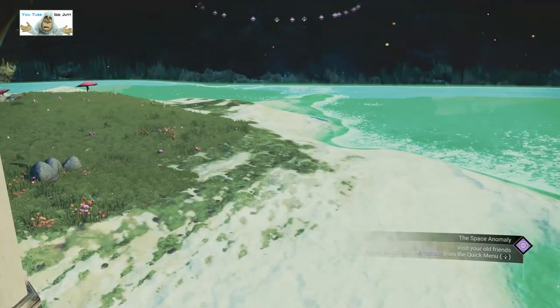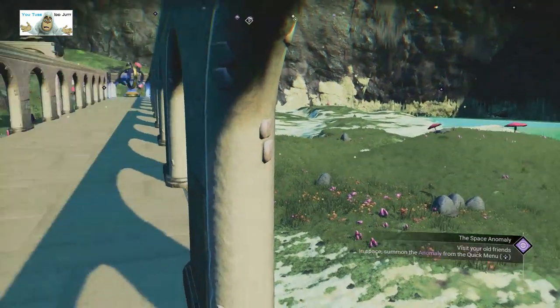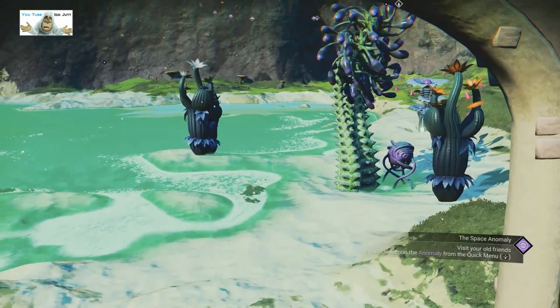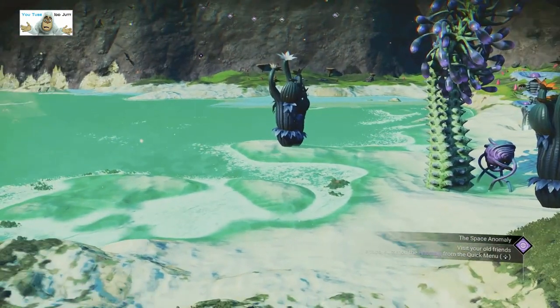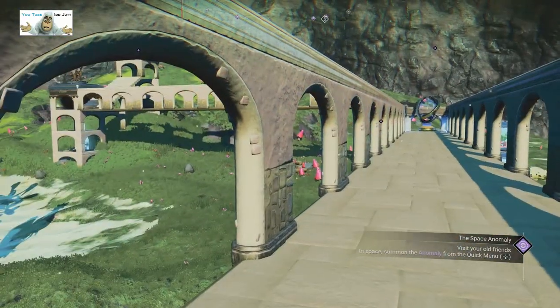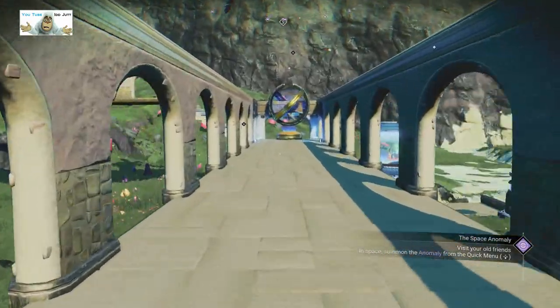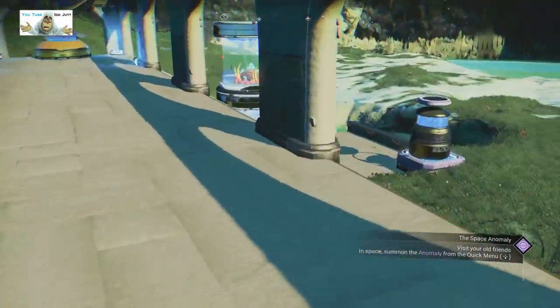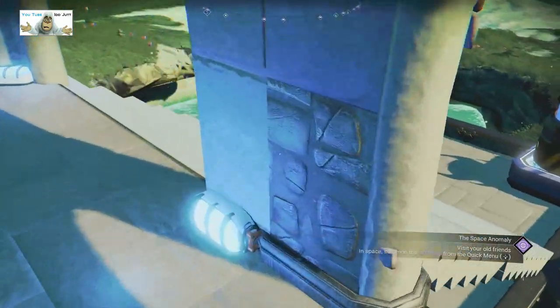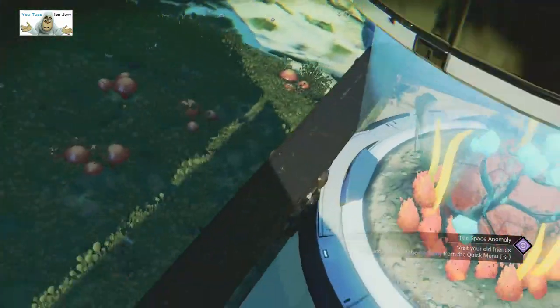We can go up here — there are the stairs, we go up the stairs. Hello there — they all look like people to me. We're going to leg it along here. What's over the other side? I don't know. Fish tanks stacked on top of one another — oh, I nearly fell off!